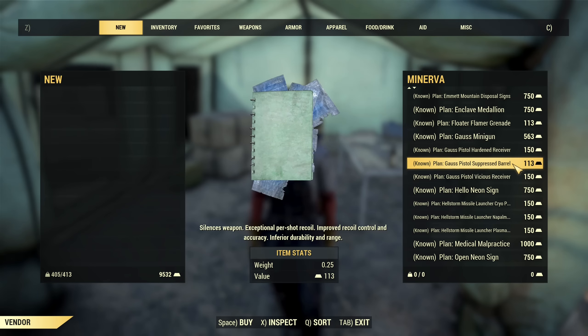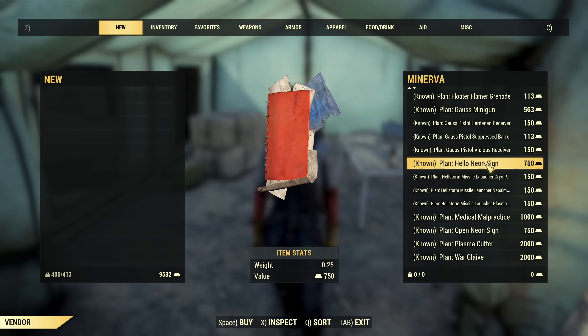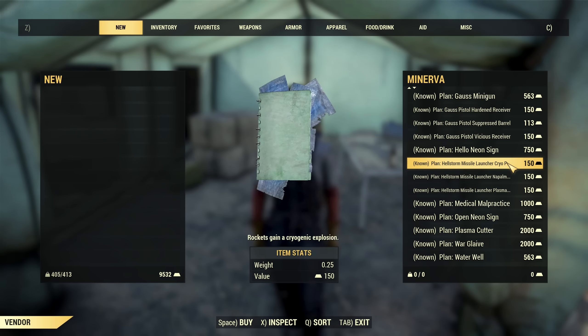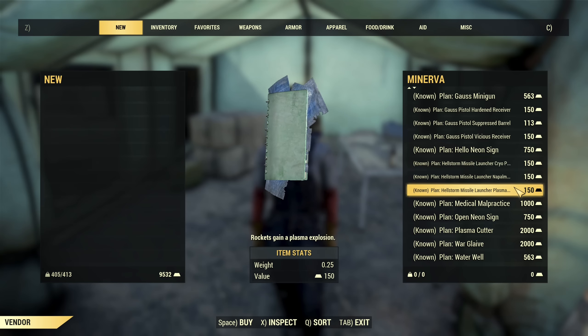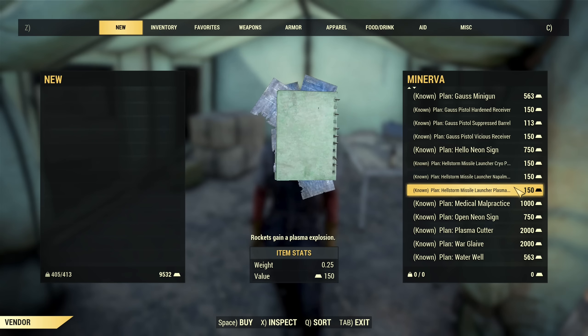The first two mods you definitely want if you are using the Gauss Pistol. Then Neon Signs and Hello Neon Sign — you don't want to spend your bullion on that. After that you have modifications for the Hellstorm Missile Launcher. Those are cool to play around with, but the Hellstorm Missile Launcher is not the most powerful launcher, unfortunately.